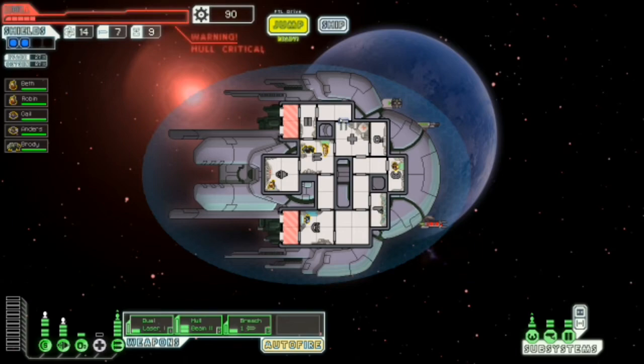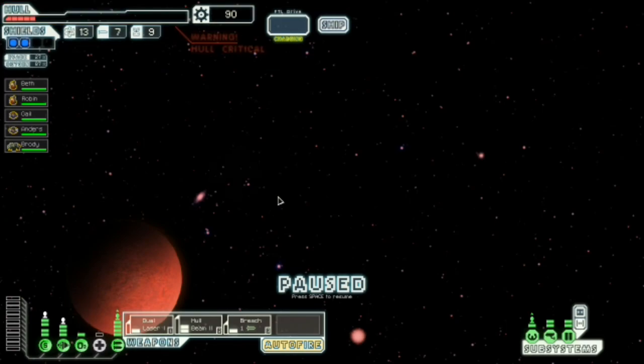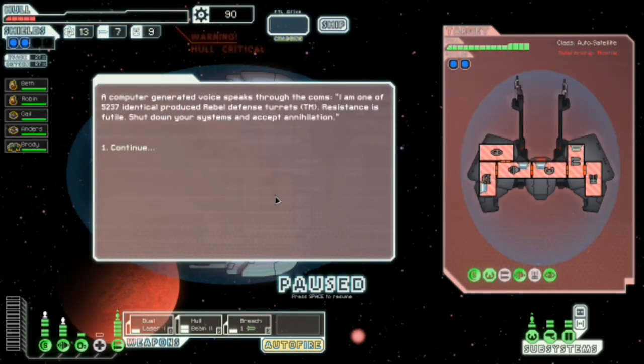What's up guys? BTBS here. Welcome back to FTL Captain's Edition — Slug Run. And it looks like we're doing okay. We've not got much hull health, which is a big problem. So we're definitely going to need to jump here, because that could just be three possible locations where there could be a shop or just anything.